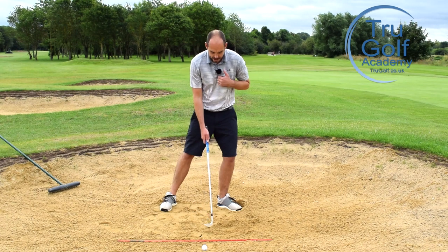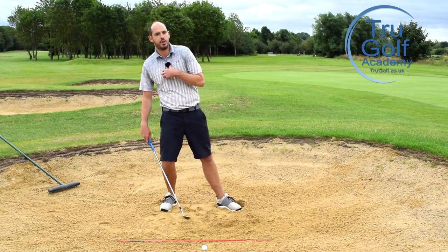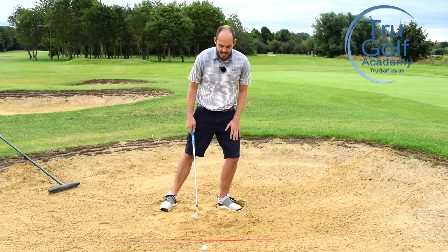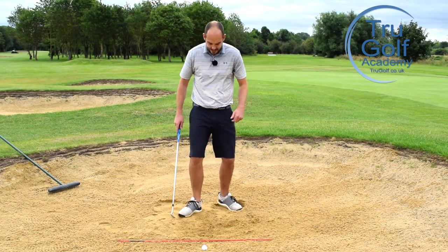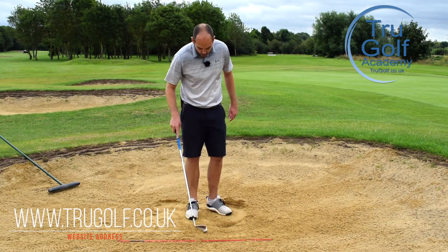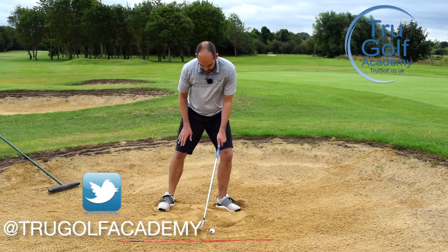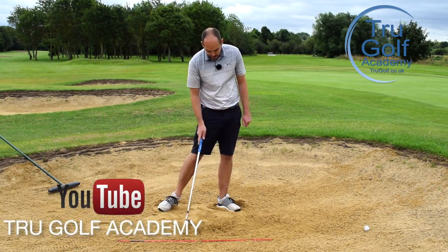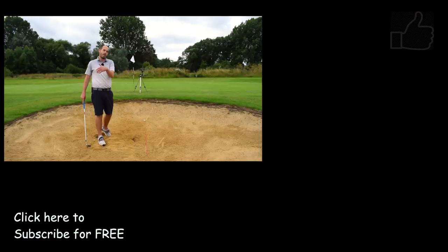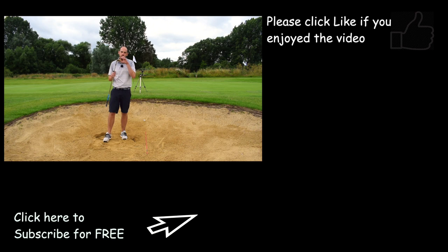I did get a very good strike point, which means I definitely had my pressure onto my lead side. A lot of people are striking too far back — if they tried the line in the sand drill, they would see they're striking way back from that because their pressure is back and they haven't got enough onto their lead side. It is important to have pressure forwards but move the handle back. We don't want shaft lean. If you get your hands forwards, you've got no loft on the golf club, your hands are high and you start digging — you tend to leave the ball in the bunker. Use the loft and the bounce on the golf club and it's definitely going to help your bunker play.